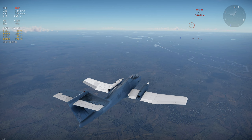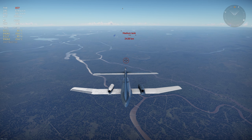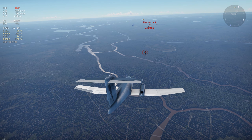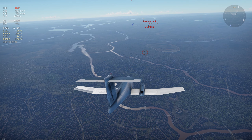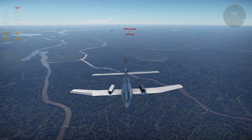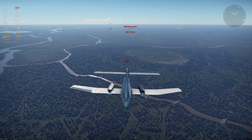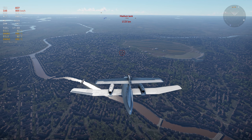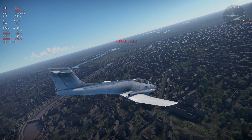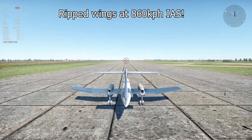We'll see what top speed it gets to and what the rip speed is. There's a lot of wind around 650 km/h indicated airspeed. I want to see if we can get to 800 IAS — I think we can barely get there. Okay, now it's starting to shake — we can barely get to 800. Not bad! Let's see how far we can really go. 850... maybe 855 or 860 is when it rips its wings.